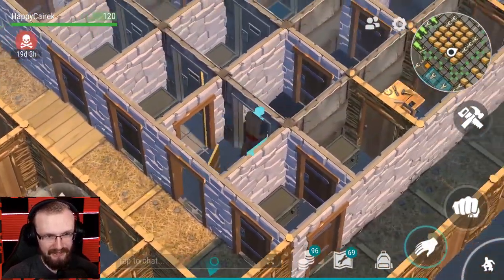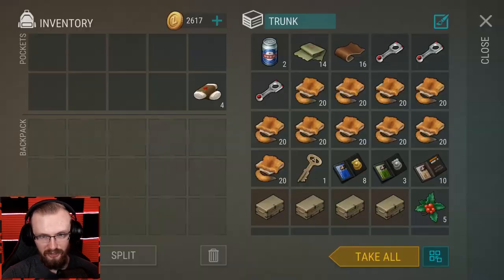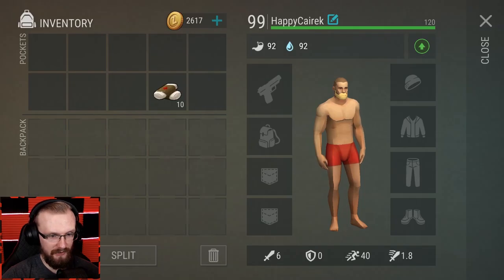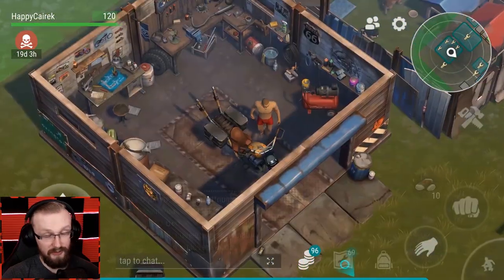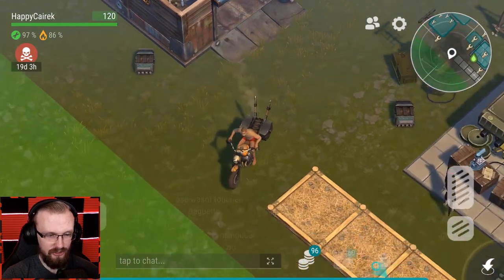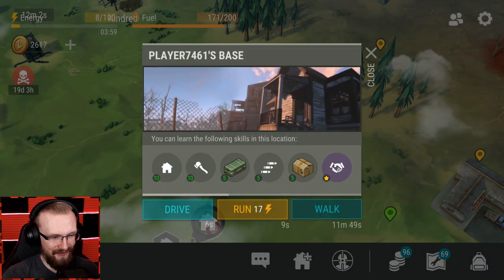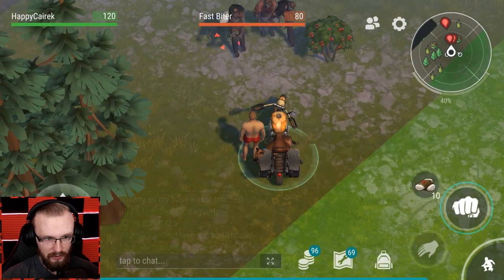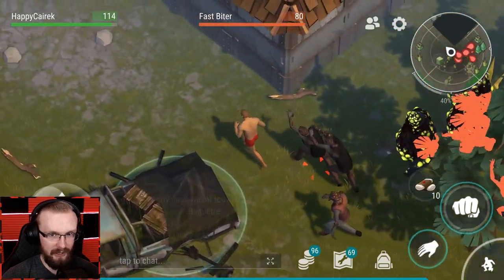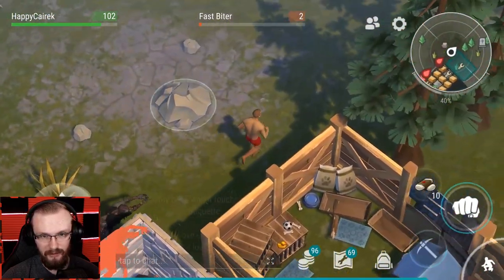Let's go back to the base. Hopefully they won't kill me easily. I'll take like 10 bandages just in case - I'll need to pick up my armor and other things. Hopefully the base is still there. If you die from the big one the base disappears, but I think I died from regular zombies so it should be fine. The base is still there - very nice! Now I need to find my body and get out of here.